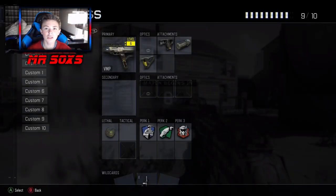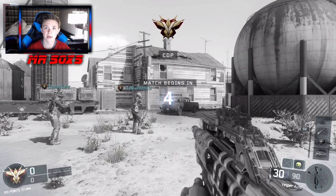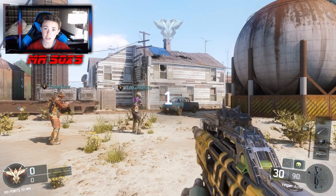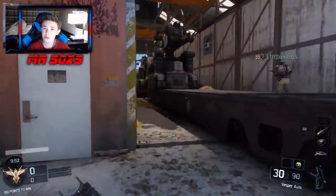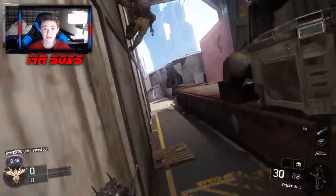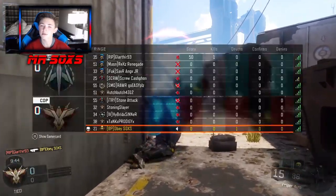Hey guys, what's up, Mr. Socks here. Today we're doing the fourth episode in our Dark Matter series, and the weapon of choice is one of the SMGs — the Vesper. This gun is very good; fast fire rate means you get a lot of bullets on the enemy in a very short period of time. It's really good from close range, but not too good at medium or long range because the fast fire rate means a lot of recoil.